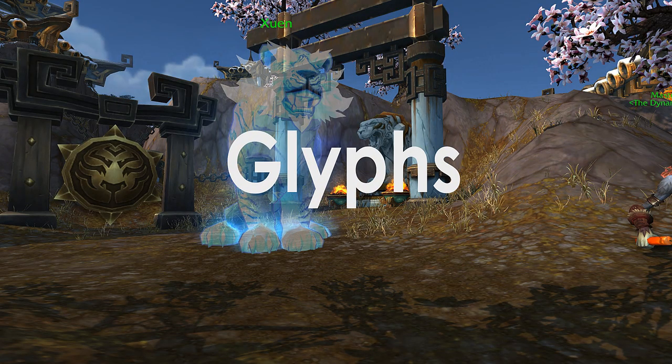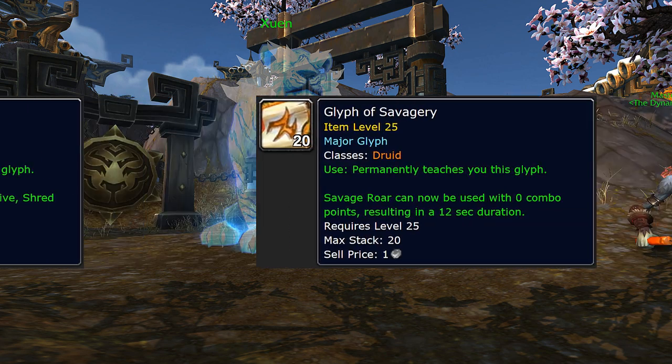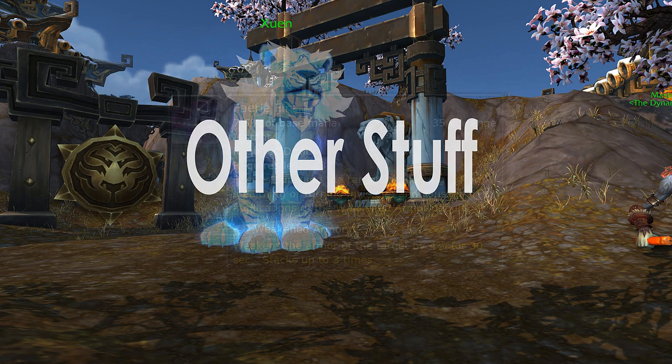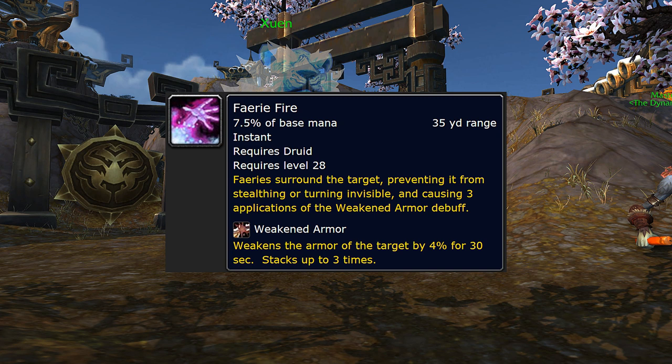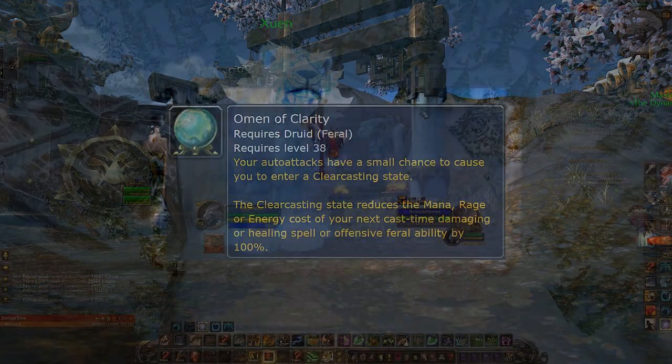Now let's talk Glyphs. The Shred glyph will remove the positional requirement for Shred, but there are other good choices so I don't use that. Then you have Glyph of Savagery — this allows you to use Savage Roar without combo points, which is great to start fights. Other things you might want to know for maximum DPS: Faerie Fire will reduce your opponent's armor by 12% when fully stacked, and we have a passive that stacks it fully on one application. It will also prevent invisible users from turning invisible. Omen of Clarity will give you a free ability once it procs, so you want to use it with your high-cost abilities like Shred and Ravage.